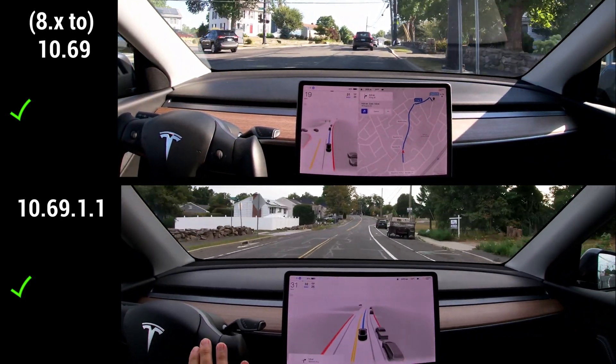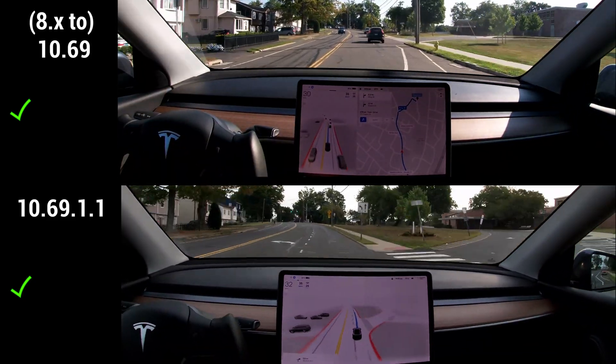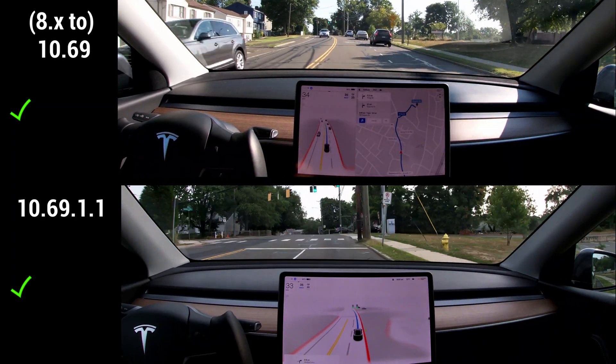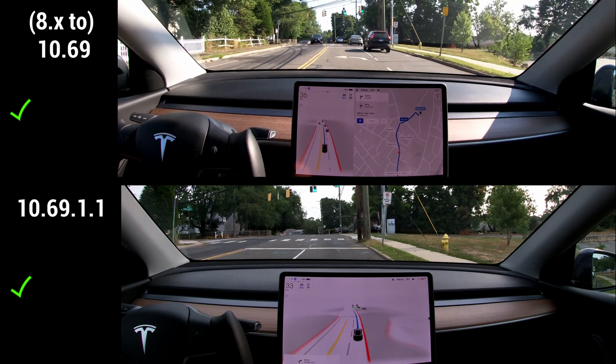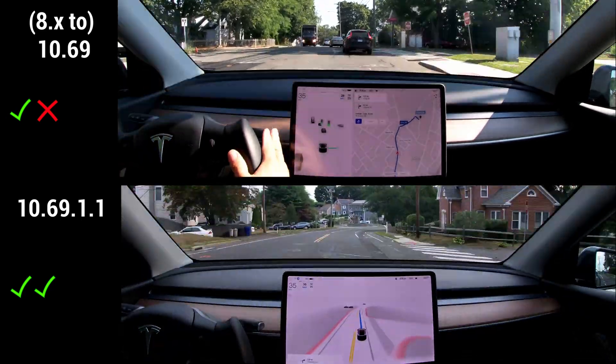First intersection: both versions did well here, as you can see. Coming up to the second one now — on the bottom, the new version directly goes into the correct lane. All previous versions would stay in the left-turn-only lane, and I usually had to take over, as you can see here. So that didn't work in pretty much any version so far.